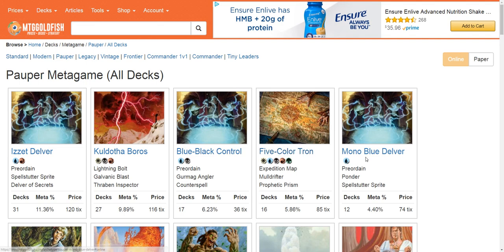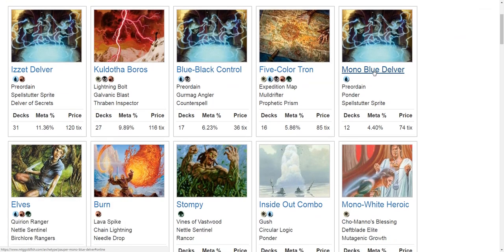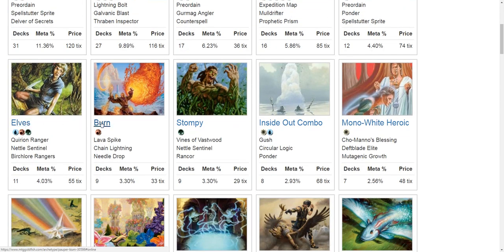Against Mono Blue Delver you're going to have an even better matchup than against Izzet Delver — mostly because if they don't have main deck Bolts and Screds, your aggression is more potent. You could have a good game against Elves, you could do what Burn is trying to do but a little better and faster if you hit your land drops. Having all the pinpoint removal could give Inside Out Combo fits, especially if you can present a fast clock while also having removal — they simultaneously have to get their combo off quickly and have enough counterspells to keep you from killing the tribe.